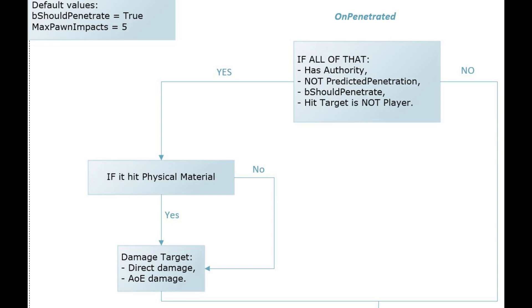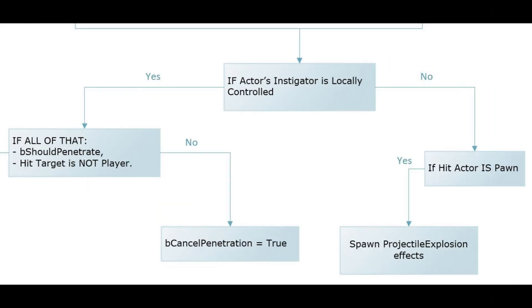If it's a no, then it just goes to the next step. If it's a yes, then it tries to cast the material it hits to the class physical material for whatever reason. And no matter the result of the further condition you see, it damages targets in a way that light or heavy armor don't have effect on the damage. On the next step, it checks whether it is you who controls the missile or not. Instigator here is your character. If it's a no, it checks whether it hit a bone — in other words a bug or some other AI — and if yes, it just generates explosion effects.